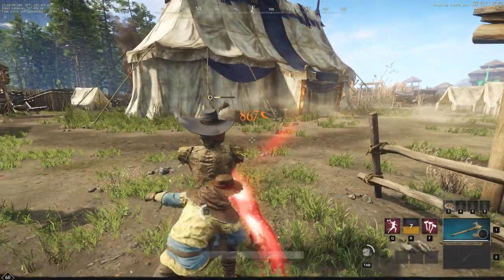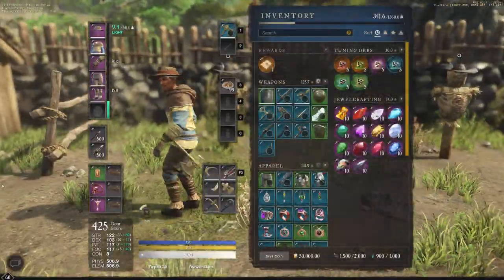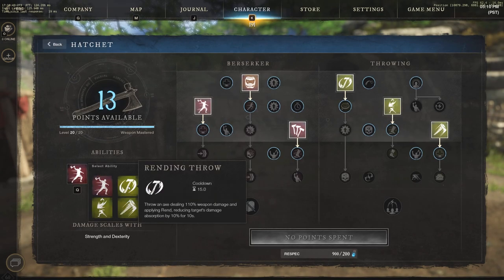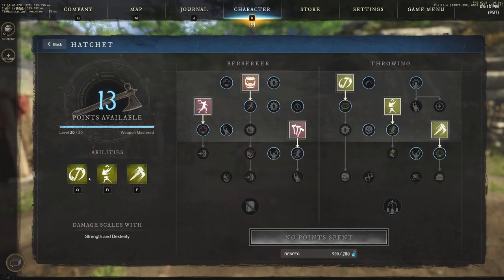Going behind the target gives automatic crits — keep that in mind when playing a melee weapon. Let's now look at the other three abilities on the throwing side, starting with Rending Throw, then Social Distancing, and then Infected Throw.